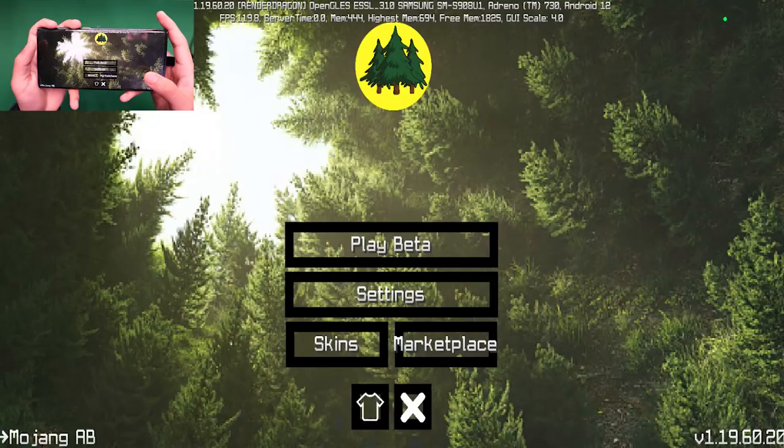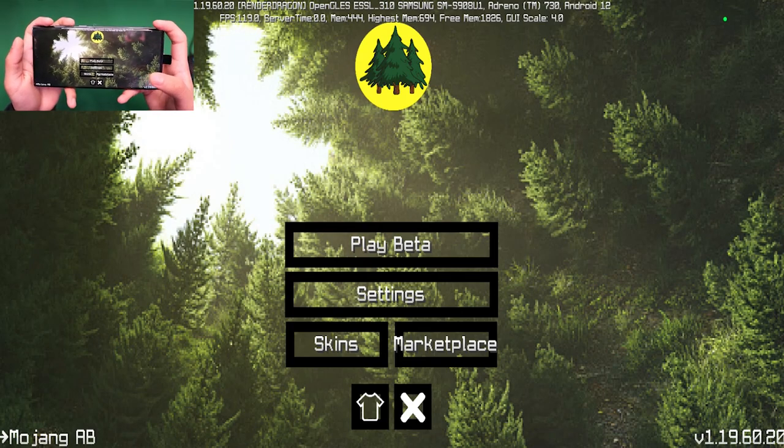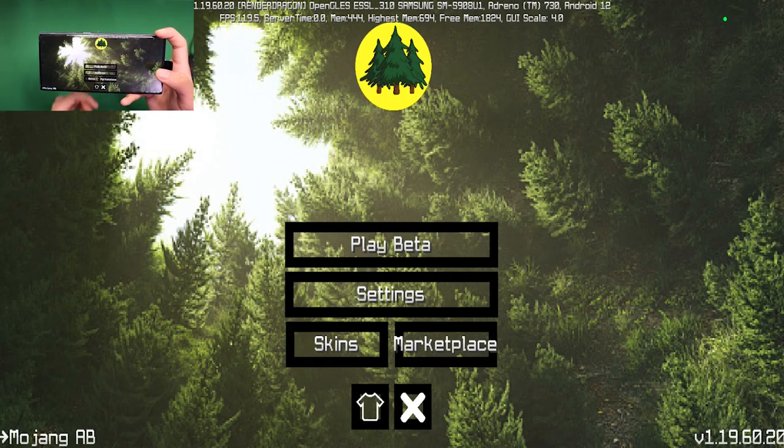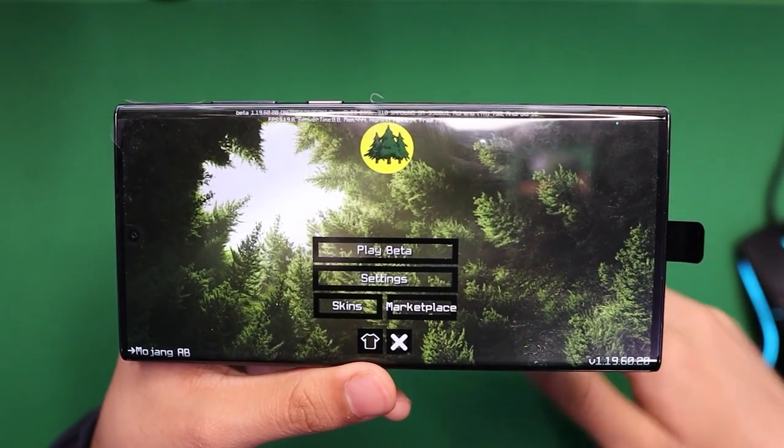Next up we have the Forest Client. When you load into this client you'll notice that the panorama is made to be completely different — it's literally of a forest — and of course we get the logo of this client in the center of the screen.